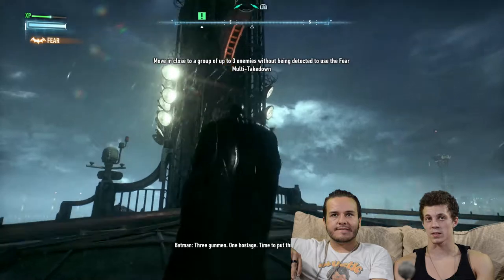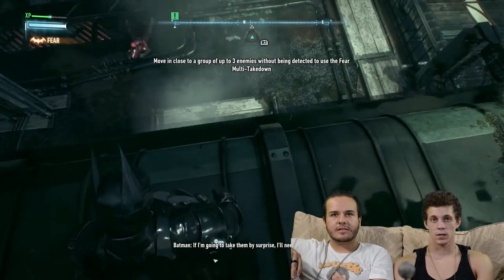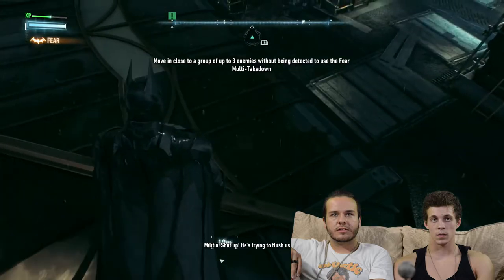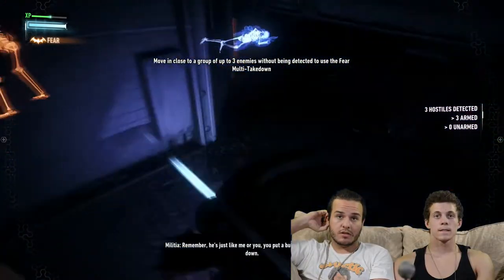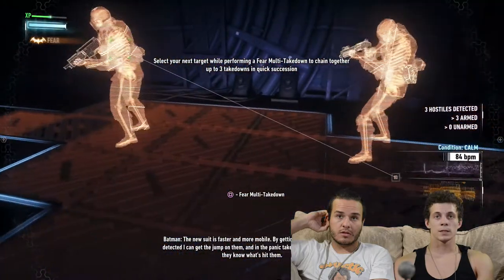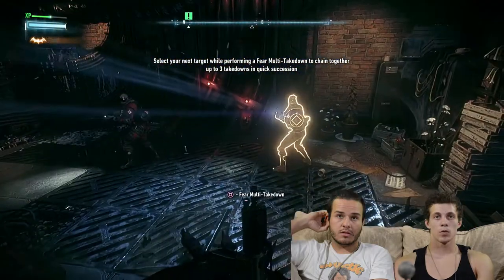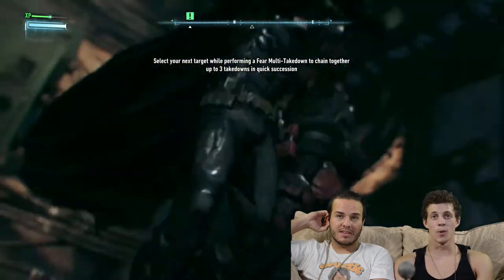I think I can take them. If I'm going to take them by surprise, I'll need another way in. Wait — move in close to a group of up to three enemies without being detected to use the fear multi-takedown. Oh, there's the other way in. Boom! Boom! Boom! Boom! That was cool.